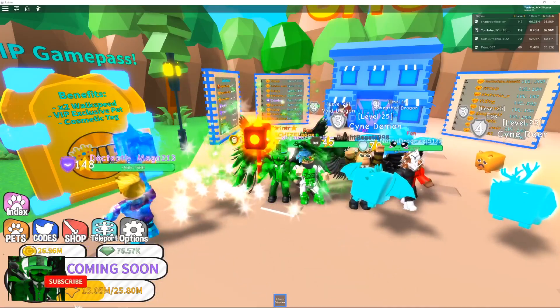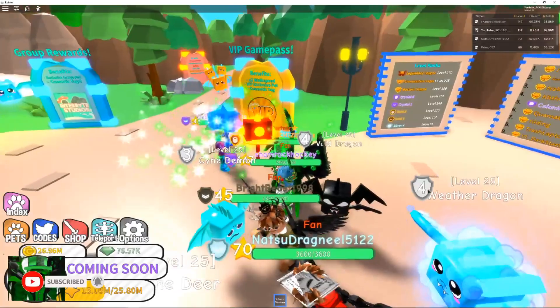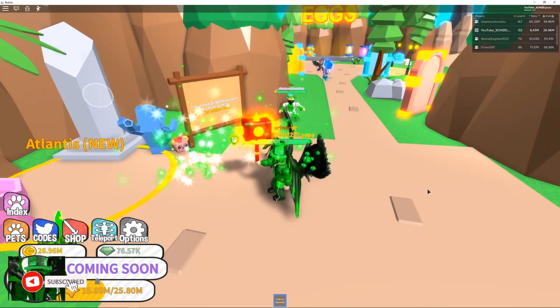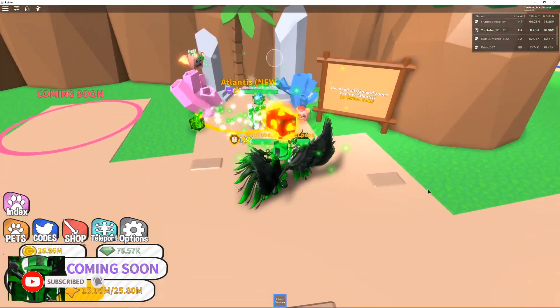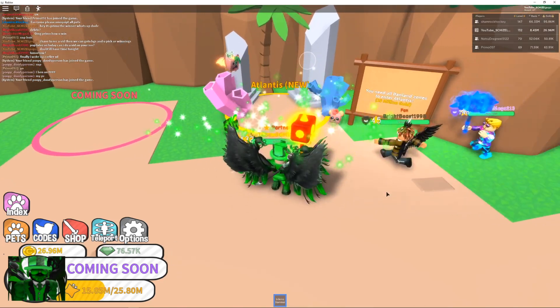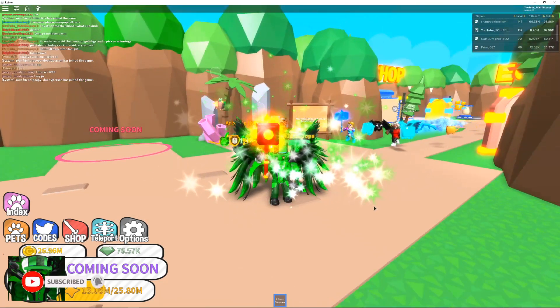Let's go ahead and head over to the portal for Atlantis, which is right around the corner — if you guys can keep up. Here it is guys — in order to enter it is 25 million gold.